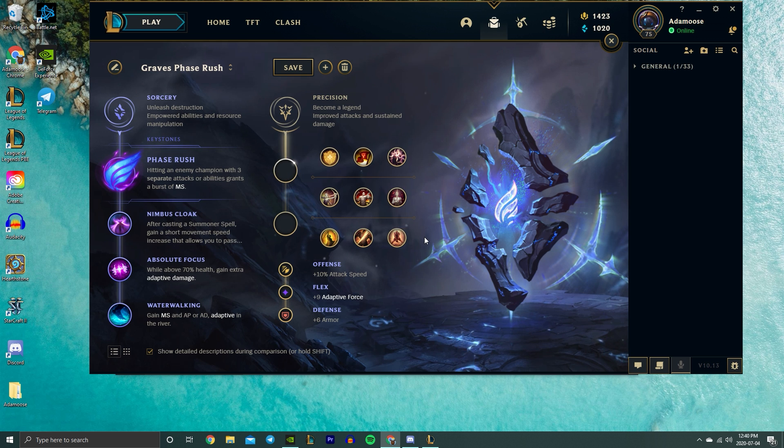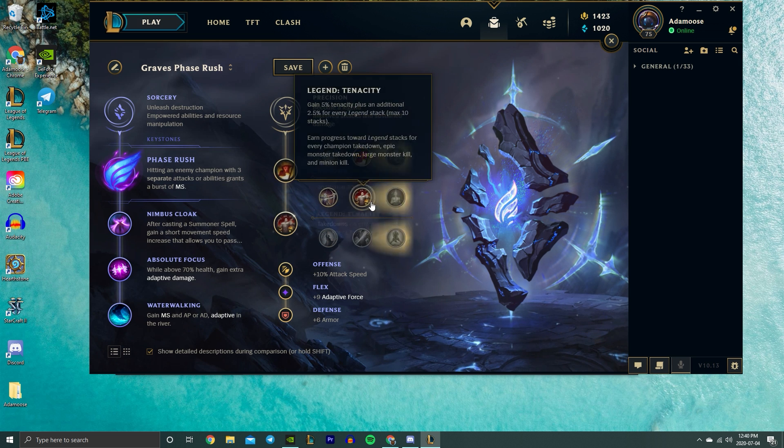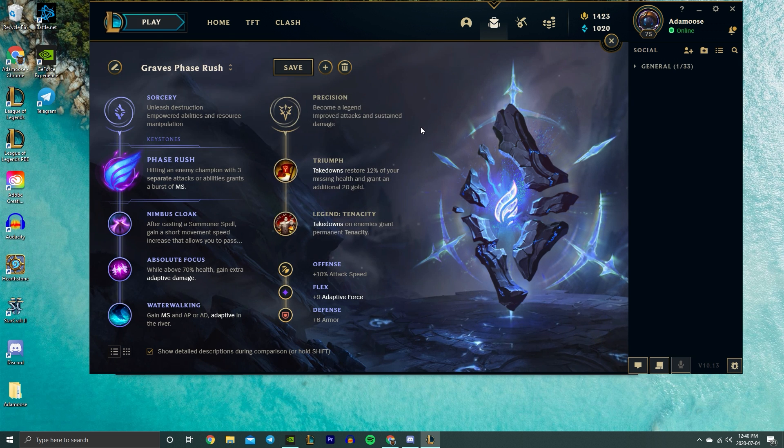Now let's talk about secondary runes. Precision is the tree used by most players in ranks Masters and below — pretty much everyone takes Triumph plus either Legend: Alacrity or Tenacity. Alacrity is all around good on Graves to give him passive attack speed; Tenacity is good situationally when the enemy team has a ton of CC. For my personal favorite secondary it's actually Inspiration.